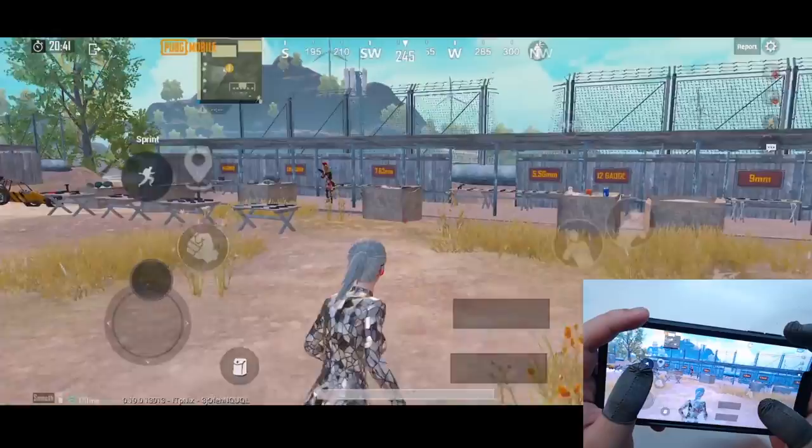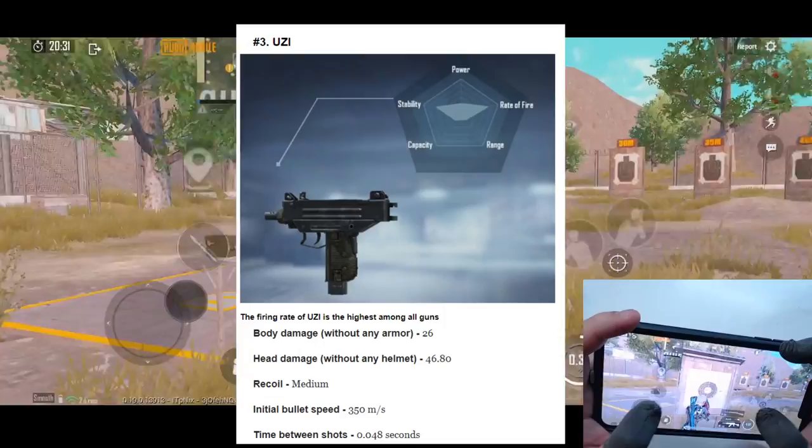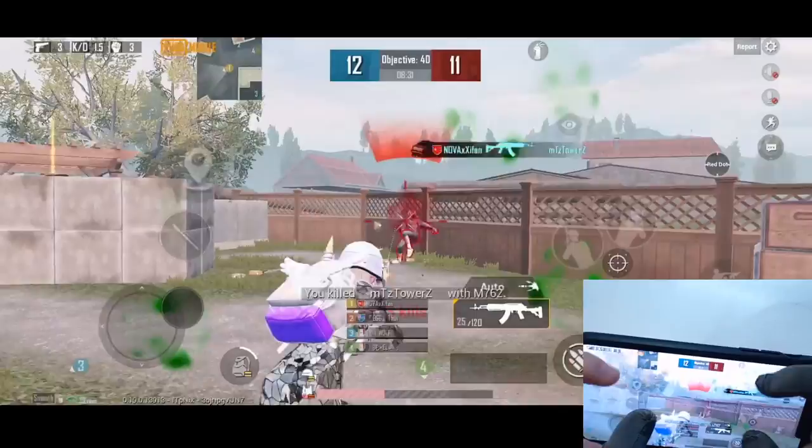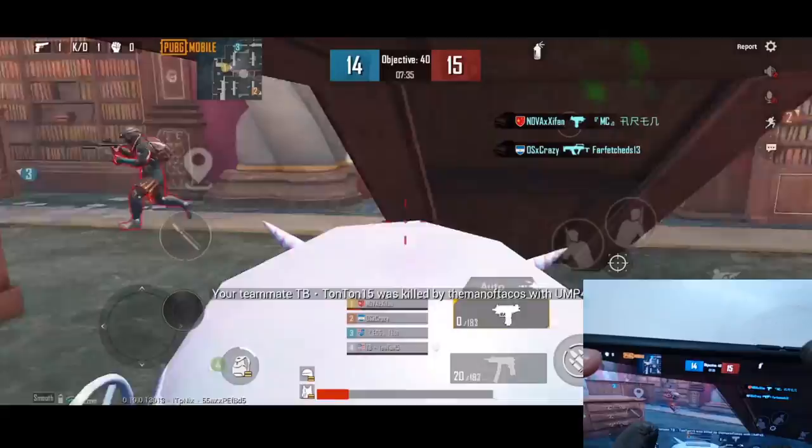Firstly, one of the factors to win a close range fight is to choose the right weapon. I recommend you guys use either Uzi or M7 with laser grip. Uzi has a very fast firing rate, which can burst one enemy down quickly. M7 with laser grip deals higher damage and can manage one-vs-multiple enemy situations. Also, both weapons have really low bullet spread, which allows players to have higher hipfire accuracy.